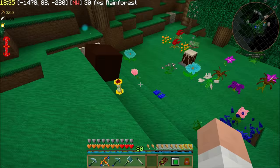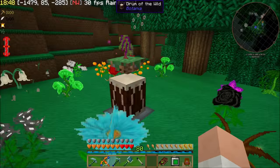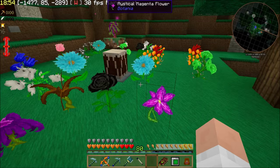The reason I wanted the mana generation down here is I've got myself the jaded amaranthus, which is attached to that mana pool, sucking a little bit of mana and creating lots of botania flowers. I've also made myself a drum of the wild.